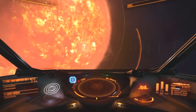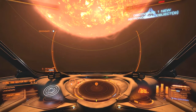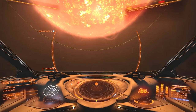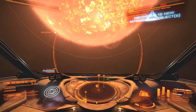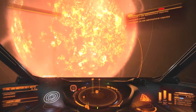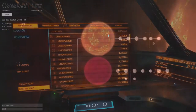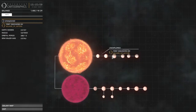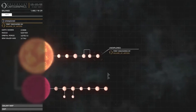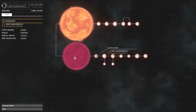One thing I did notice about the stuff we discovered before is that for the most part the juicy stuff was around B-type stars, or at least decently sized stars. But there were some very lucrative M-types as well. So with 16 objects around here I will take a look. Discovered by Lowlander and Solaire of Astora - and Solaire of Astora already covered all the planets.